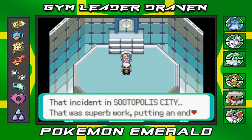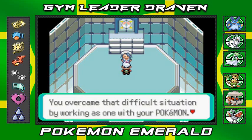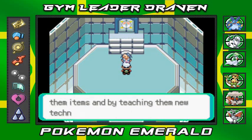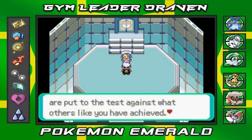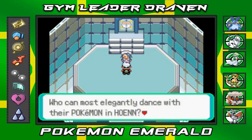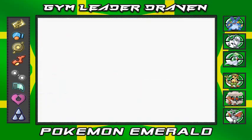Wallace continues: 'It wouldn't be fair to say you alone ended the crisis. You overcame that difficult situation by working as one with your Pokémon. We trainers raise Pokémon by giving them items and teaching them new techniques for battle, but we ourselves also learn many things from Pokémon. This is where your achievements are put to the test. Who can most elegantly dance with their Pokémon in Hoenn? Show me here and now.' So here it is — the Pokémon League Championship against Wallace.